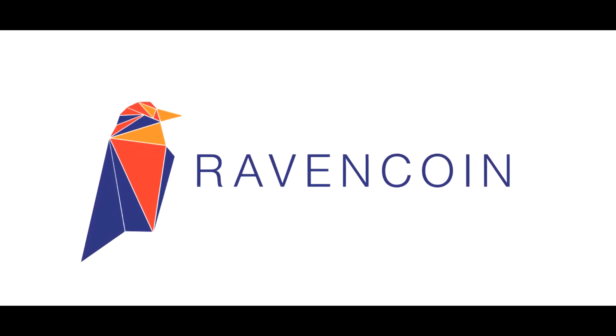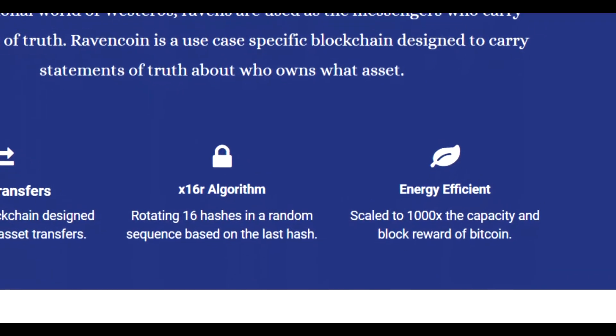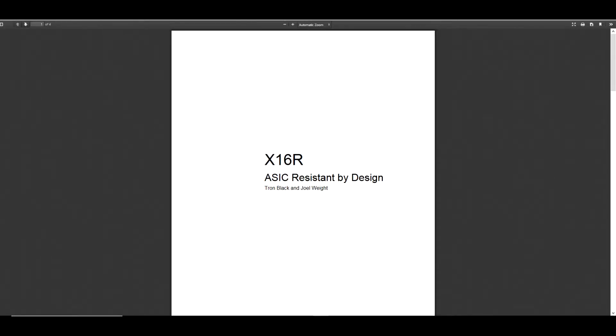The two coins I'm going to be showing you are Ravencoin and Digibyte. The reason I'm choosing Ravencoin is because I feel it's a hot coin right now on the markets. Even though it's not on a lot of exchanges, it's the algorithm behind it which makes it awesome.